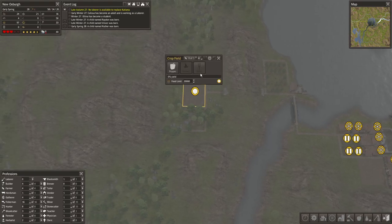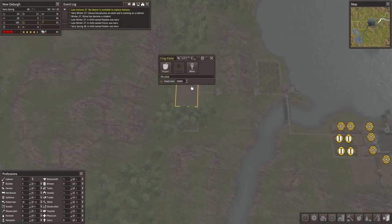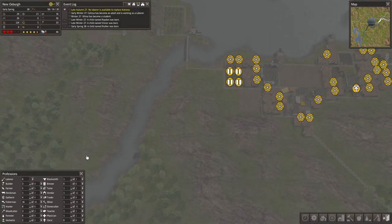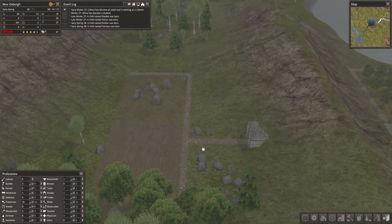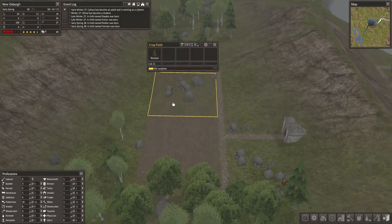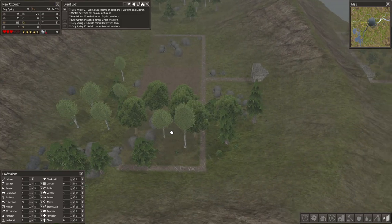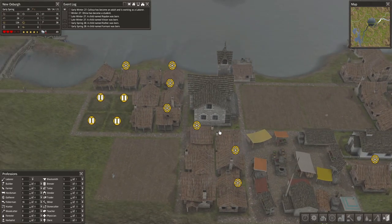First things first, we need to turn this farm on, which means I need to find a new farmer from somewhere. These are the only things my builders should be doing at the moment — they should be clearing these two farm sites. I want to get them done before planting season is over, but they don't appear to be doing anything.